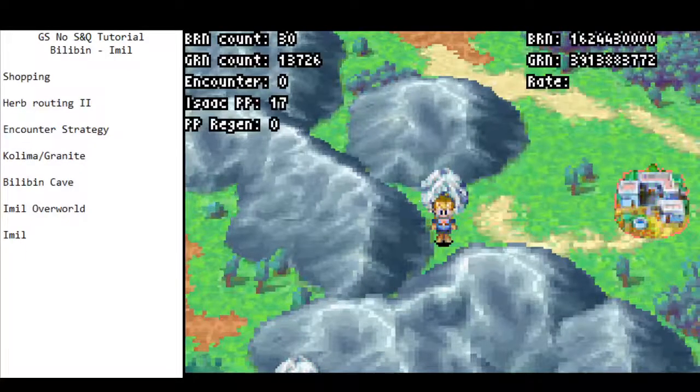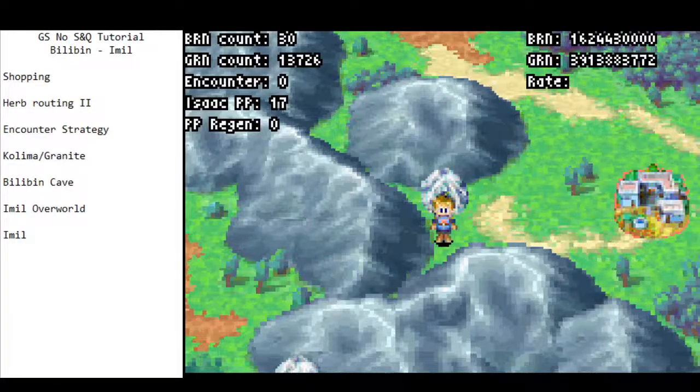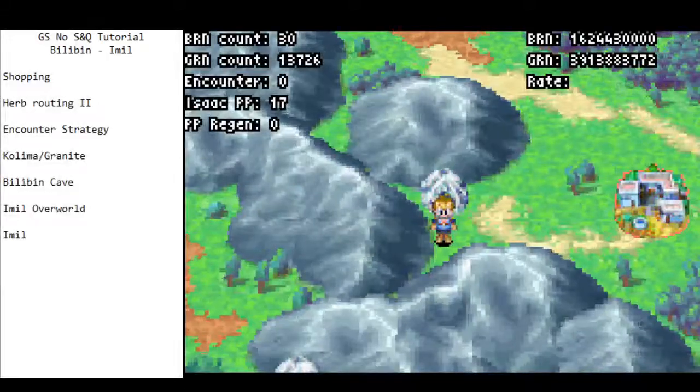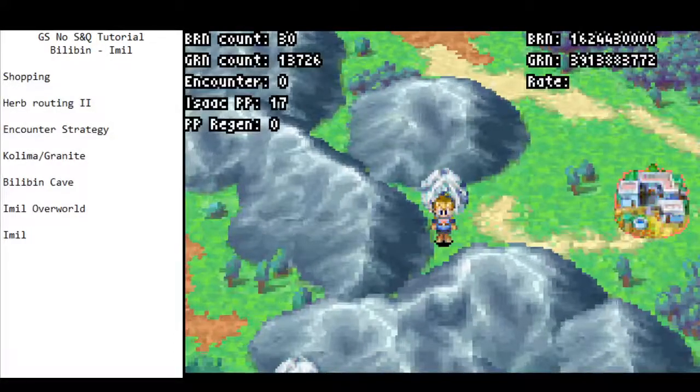Welcome back to part 5 of the Golden Sun No Saber Quit Tutorial Series. Last time we got through Goma Cave and saw how Forge was a bit of a jerk. Today we're going to go through Bilobin and Immor.